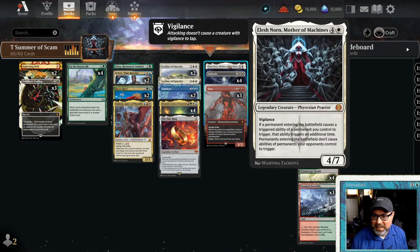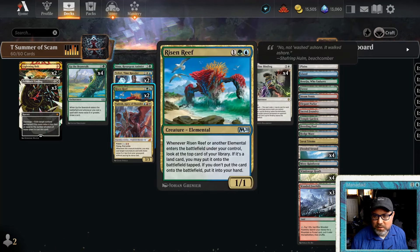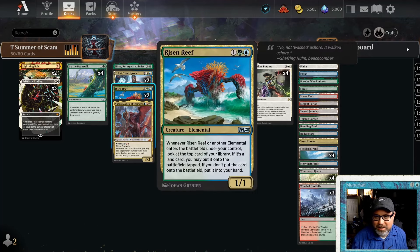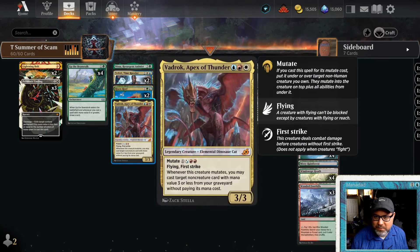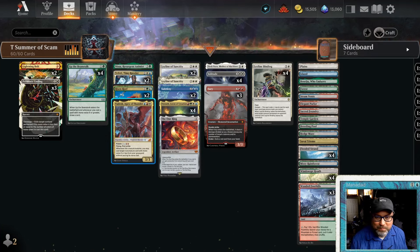These elementals have evoke — exile a card matching their color to put them into play and then they die. Or maybe they don't, because we're going to ramp up some serious mana and just hard cast them. We can double up their triggers with Elesh Norn, Mother of Machines. For card draw, we've got Risen Reef — whenever another elemental enters, we look at the top card; if it's a land it goes onto the battlefield tapped, otherwise it goes into hand.